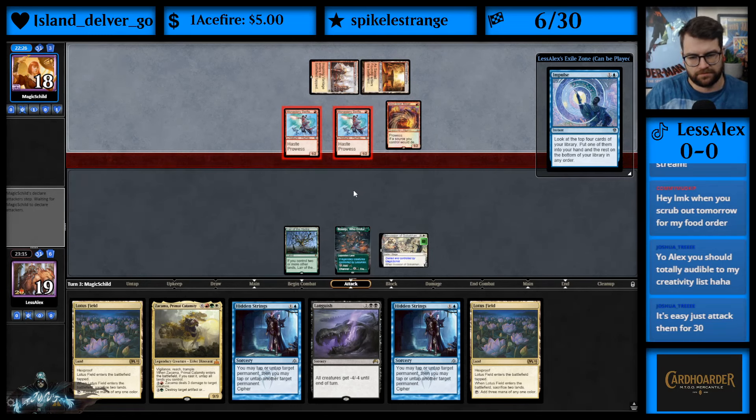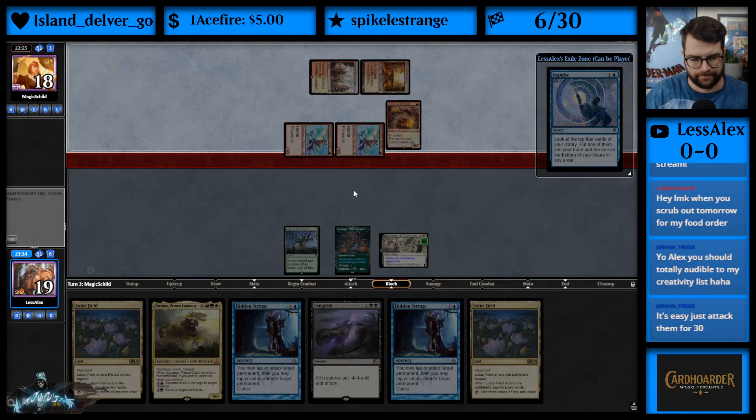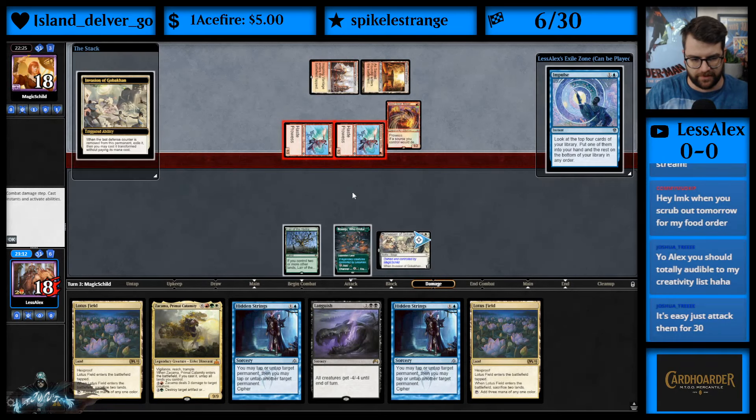All right, this is Boros Pia — it's gotta be. Or just maybe a red-white aggro deck. Either way it's very good for our opponent.